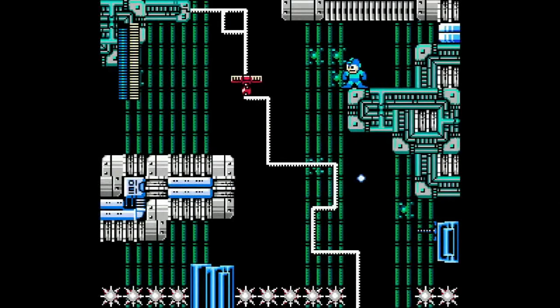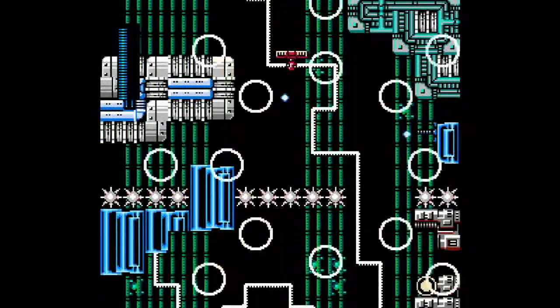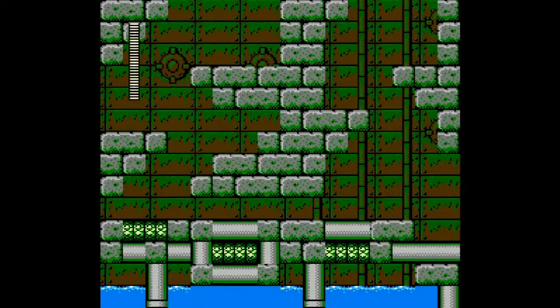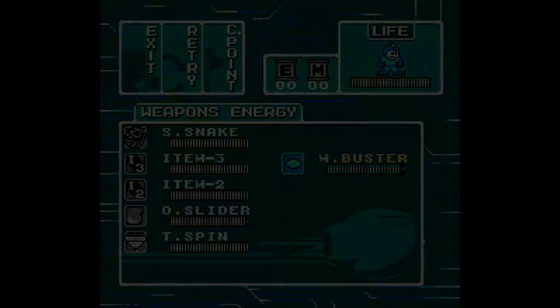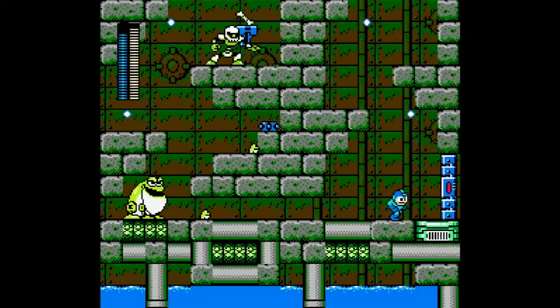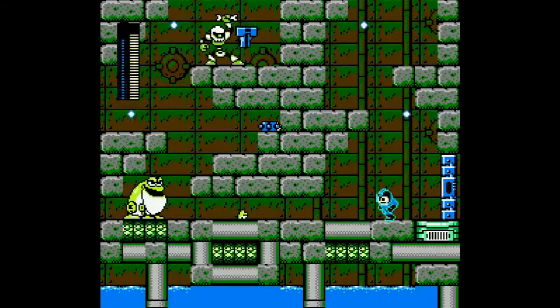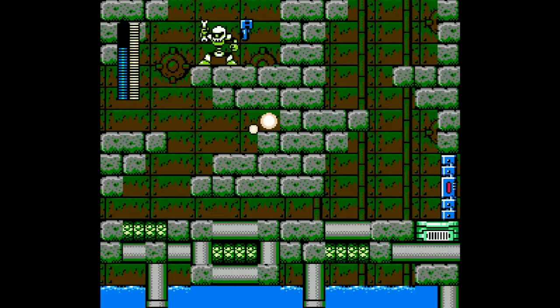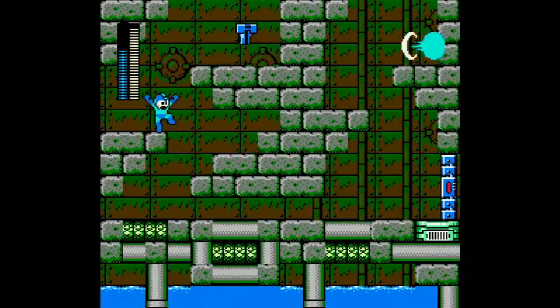We've got to figure out what we're doing here. We're going this way? We're not going this way. We have to go down. I want walls. I want more walls. I charge Megabuster. I do. You are annoying. Alright, let's do this properly.